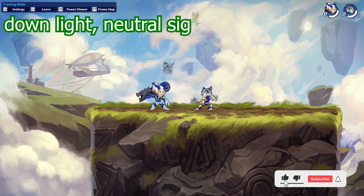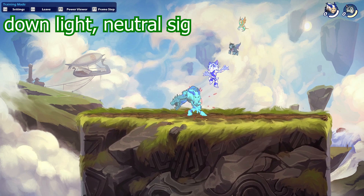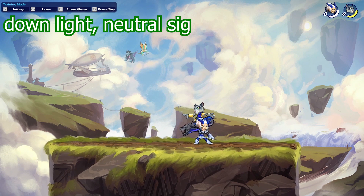Starting with the cannon combos, this first combo is actually a true combo — it can't be dodged. It's a down light into a neutral signature. If you perform it correctly you'll see zero dodge windows, which means people cannot dodge this one. It's very easy to perform, so it's a really great combo. Everyone who plays Lin Fei should know this one. If you hit the down light, just do the neutral signature afterwards — they can't do anything about it and you'll always deal really nice damage, and you might even kill your enemy with it.